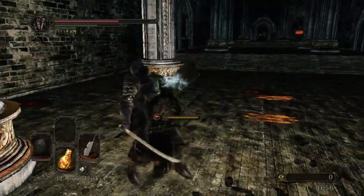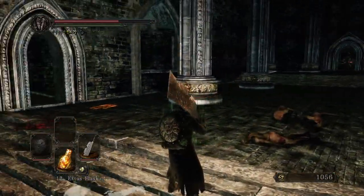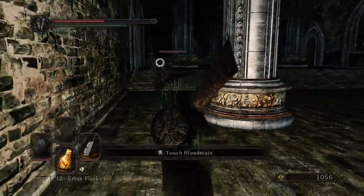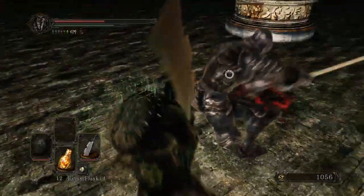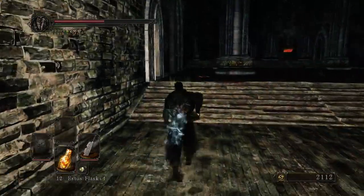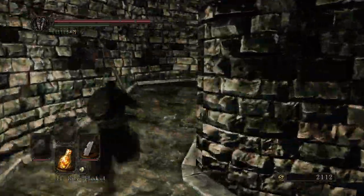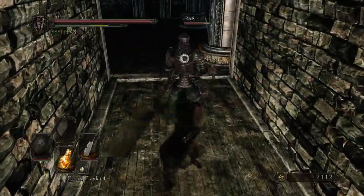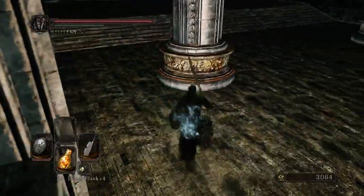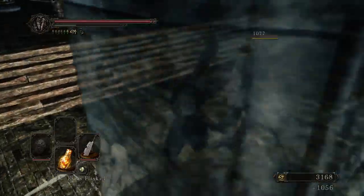Does the two-hand attack stagger? Yeah, it keeps up a good stagger. So if I can roll and start the stagger, that'll be the kill. Just one thing after another going wrong here. There we go — and the backstab. That's nice. I really want to remain as high on HP as I can. I really don't want to have to break this life ring.